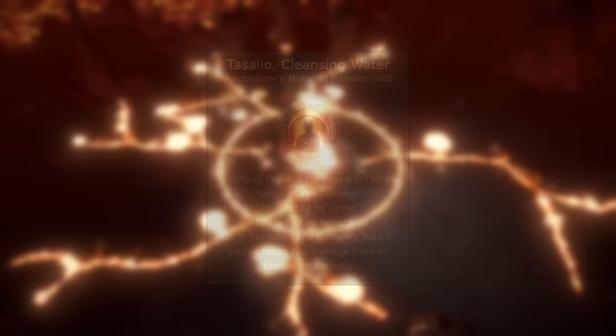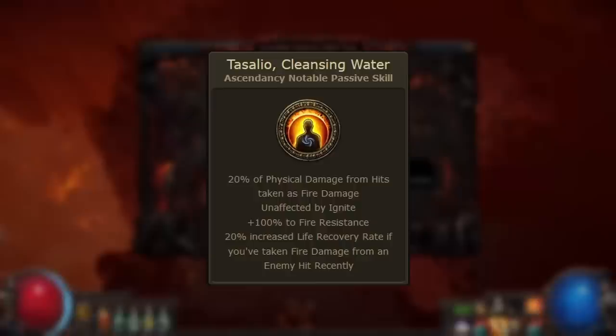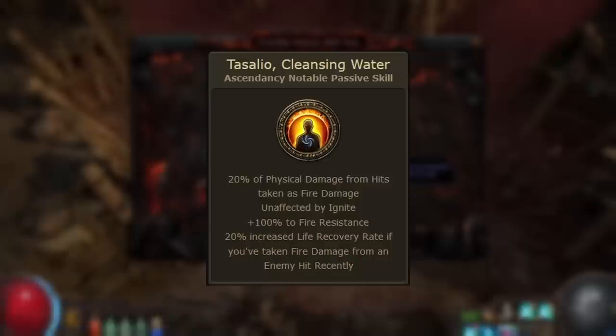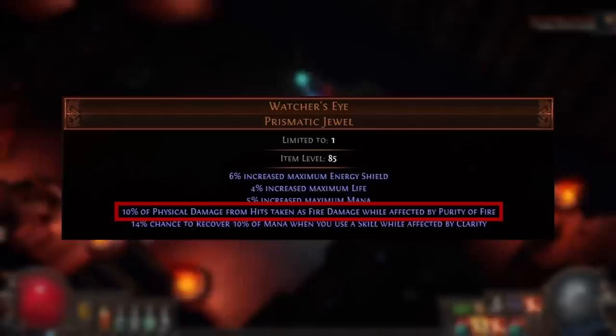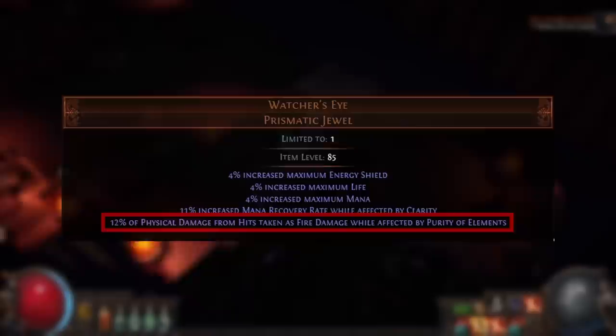This is one of the reasons Chieftain is so popular with Tempered by War — the Tasalio's Cleansing Water notable not only makes you take 20% of physical damage from hits as fire damage, but also grants a large amount of fire resistance, freeing up suffix slots to cap other resistances. Since you'll likely be using Purity of Fire to boost maximum fire resistance, the Watcher's Eye modifier rolls up to 10% of physical damage from hits taken as fire damage, or up to 12% with Purity of Elements.